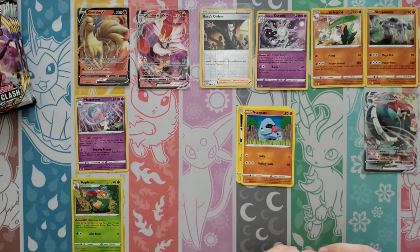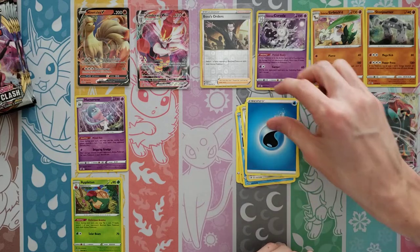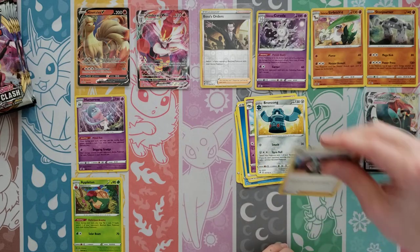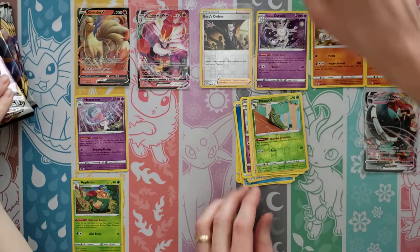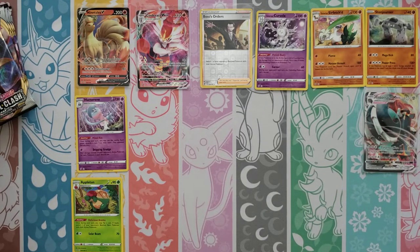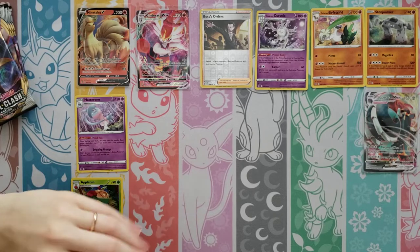Voltorb, Nosepass, Wingull, Phantump, Bronzor, Water Energy, Drakloak, Bronzong. I'd like to get a Reverse Holo Dragapult — that would be nice. Milo, Metapod, and an Inteleon Rare. Pretty shallow on my side here but doing really good on yours — a little Appletun and Hatterene for your holos. That Boss's Orders Reverse Holo is a really nice extra added bonus.